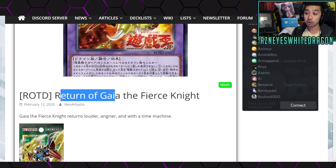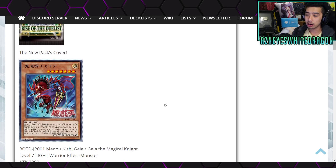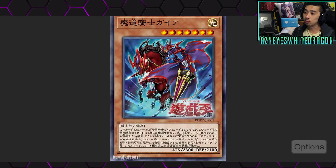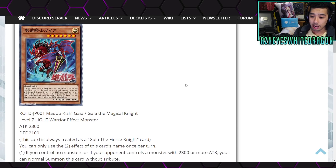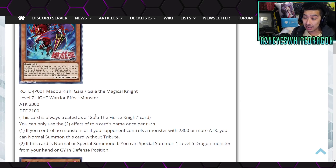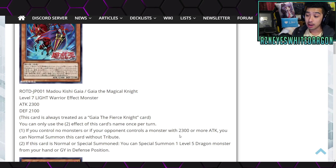And we're getting a return of Gaia the Fierce Knight in Rise of the Duelist. So this is the new PAX cover over here. The first card we're going to be taking a look at is some new Gaia support called Gaia the Magical Knight. Here's a zoomed-up picture. He is going to be a Level 7 Light Warrior effect monster with 2300 attack and 2100 defense points. It says this card is always treated as a Gaia the Fierce Knight card.